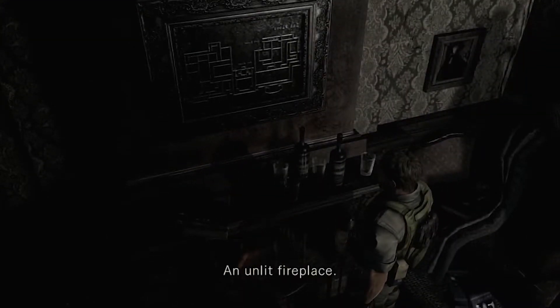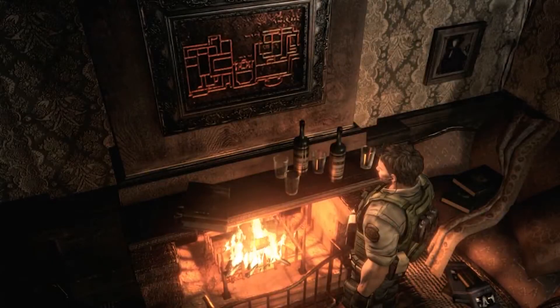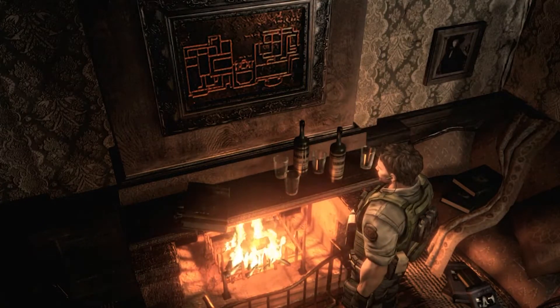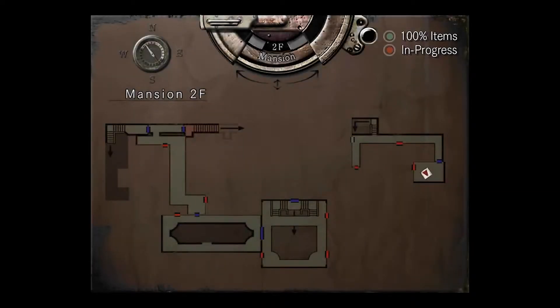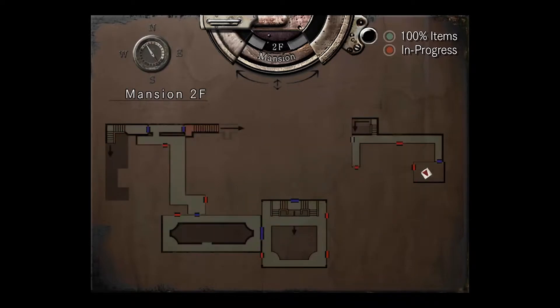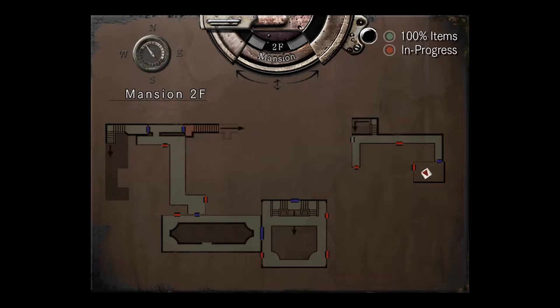What's this? Unlit fireplace. Now it's lit — limes carved into the relief glow red in the intense heat. Must be the map. So this is — oh, we're on the second floor. So the red means we haven't got all the items there yet, and green means 100% items collected.